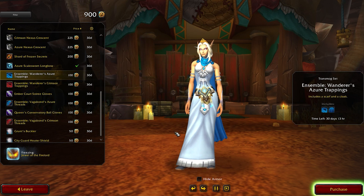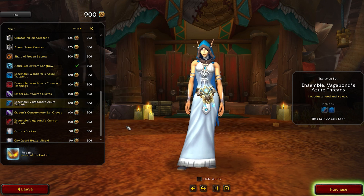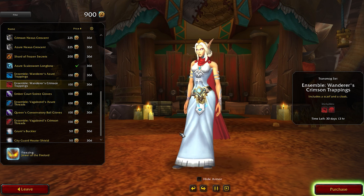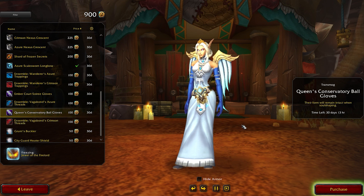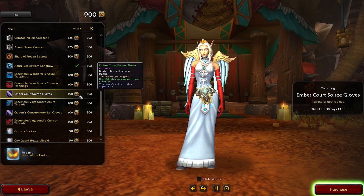For this month, we have two color variations of scarves, hoodies, and cloaks. We have a blue one and, you guessed it, a red one. These all cost 100 tendies each, so you can pick your choice. We also have a pair of blue and red gloves, again at 100 tendies each.